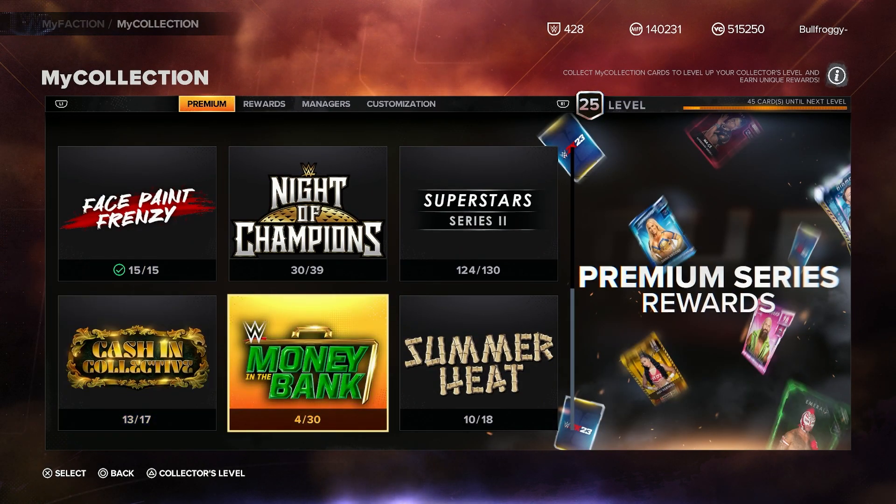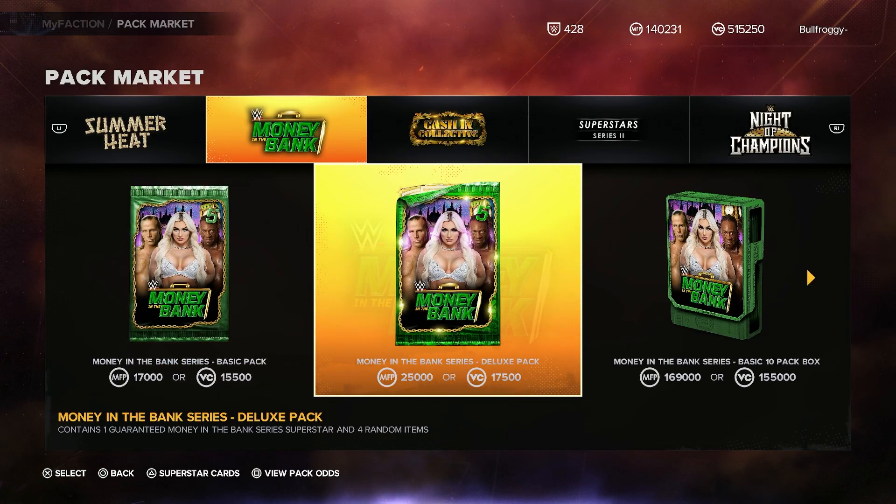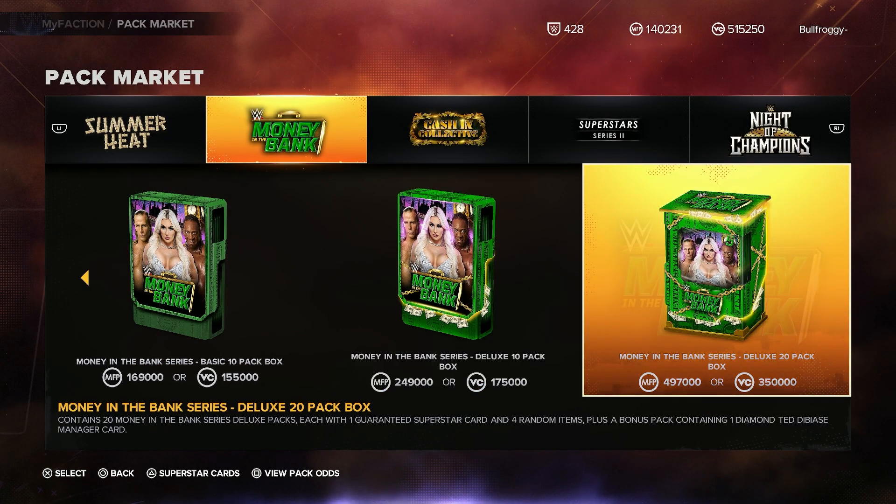If I go to my collection and go all the way down to Money in the Bank, I've got four cards out of 30. I'm hoping to get some brand new cards, and not only that, I'm hoping to get some of my backgrounds, logos, and stuff. I'm legitimately only missing like four of each, so hopefully we get something brand new.